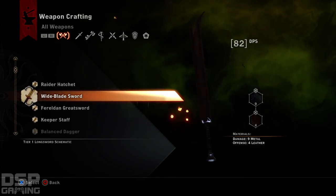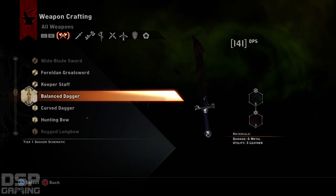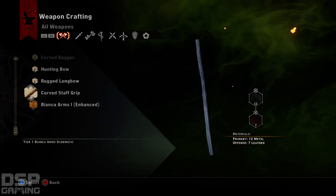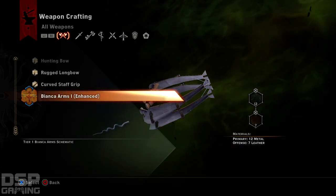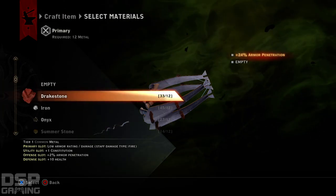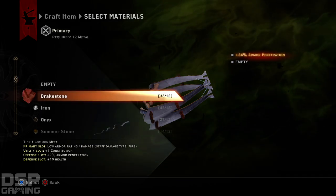I can make a raider hatchet, a wide blade sword, Ferelden greatsword, a keeper staff, balanced dagger. Look, I can make all this stuff. Oh wait a minute — Bianca Arms One Enhanced. I can enhance Bianca. Constitution, armor penetration, and health. Melee damage. Let's do this one.